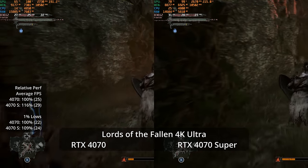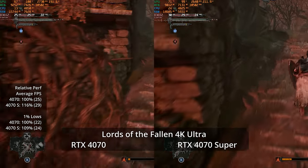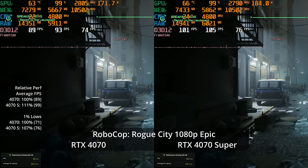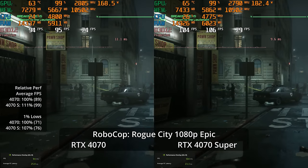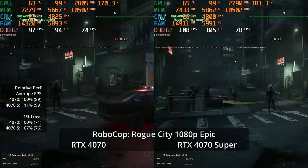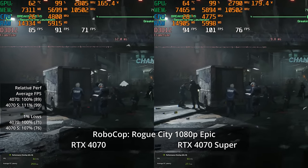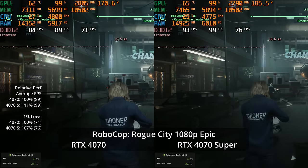At 4K Ultra in Lords of the Fallen, it's 29 versus 25 fps — a 16% advantage for the Super, but not a great experience on either GPU. Moving to RoboCop: Rogue City, another UE5 game, at 1080p Epic settings with hardware Lumen reflections enabled: 99 fps versus 89, an 11% lead for the Super, with a 7% lead in 1% lows at 76 versus 71.